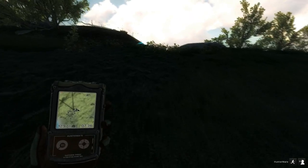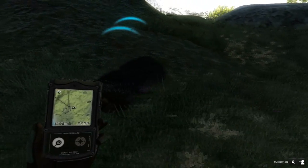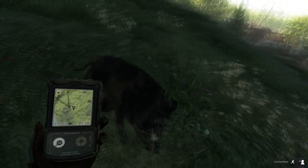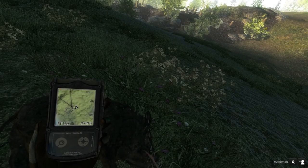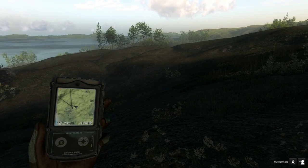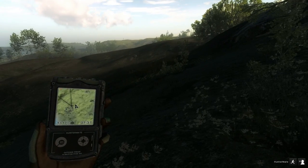There he is up here. I shot him right through the head I think. Yep — body, skull and brain. That's a pretty small pig really. And that's the first animal. You can see I've been running around like crazy looking for this rabbit. So let's see what we can find next.